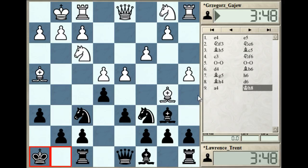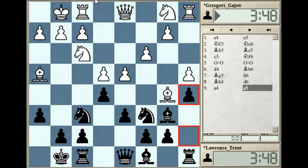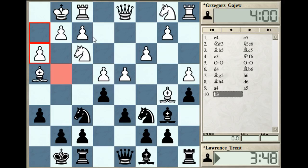a4 setting up maybe a little trap. If black plays a nothing move like king h8, then white could just take on c6 and then play a5, which would trap the bishop and win it. Obviously that's something black wants to avoid, so after a4 Lawrence played a5 just stopping the pawn in its tracks. h3 making sure no piece can get to g4.